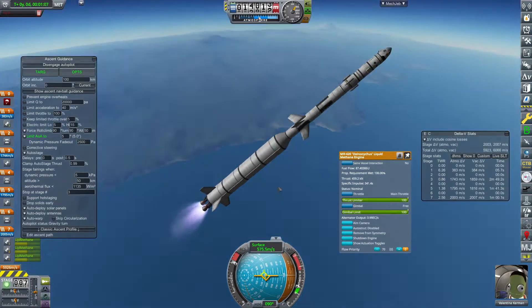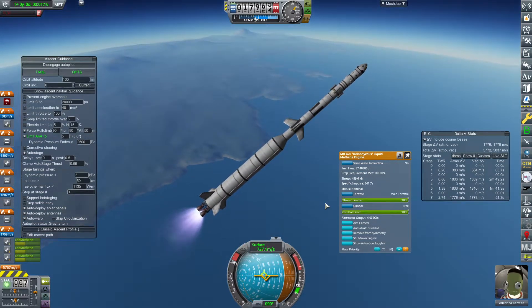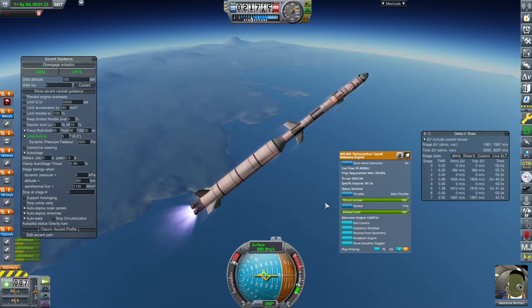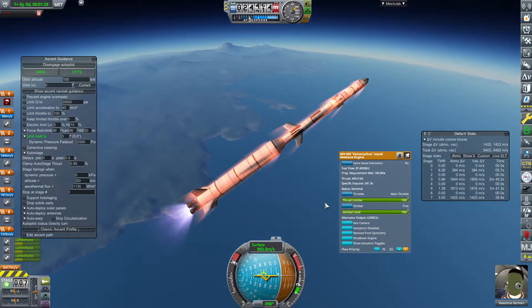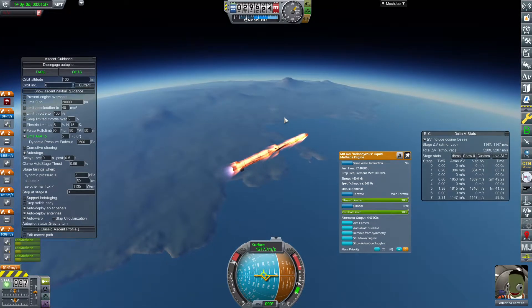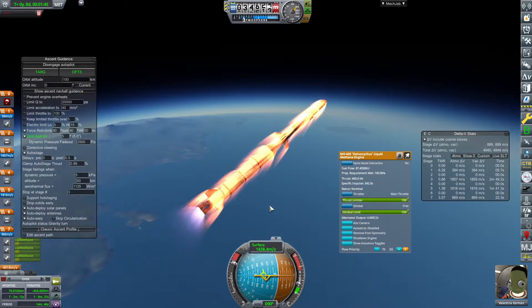Rescue missions might be another one where you get the Kerbal for your space centre, so we're building up quite a large crew at this point. We're at the point now where we can start on space stations and take some orbital contracts — rendezvous vessels, docking, and whatnot. That might actually be why we haven't seen the space hotel contract yet: we probably need to prove we can dock a vessel in space first.